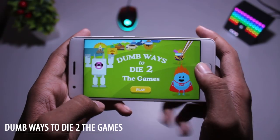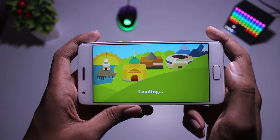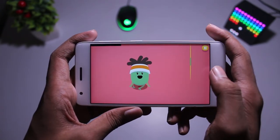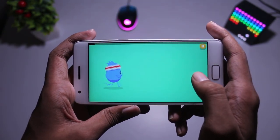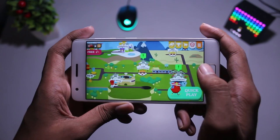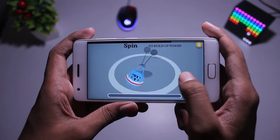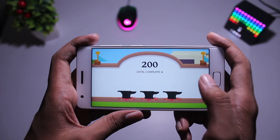Next up in our list is Dumb Ways to Die 2: The Game. It's a pretty huge name to pronounce, but this game is really funny. The graphics style is based on 2D graphics and it's gonna remind you of South Park. In this game you get various opportunities to die but you have to survive. There is a huge map from where you can pick your levels, and each level has several challenges — some are simple and some are tricky — and you have to use your tricks to survive. On the Play Store it's got 50 million hits, so go on guys, give it a try.